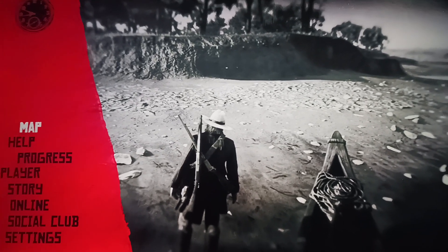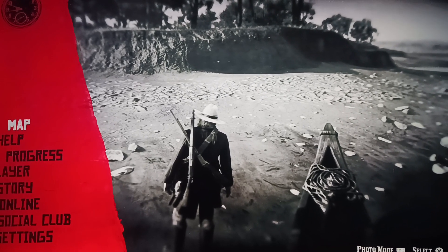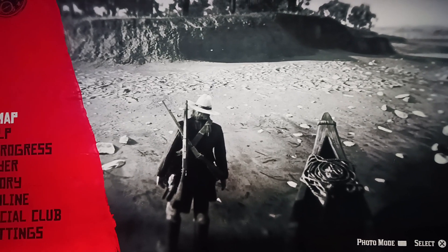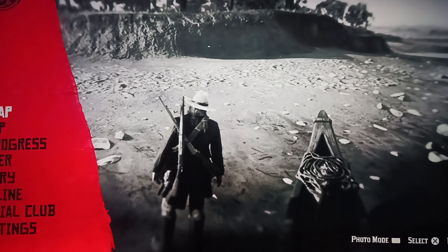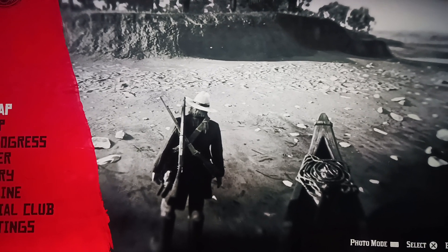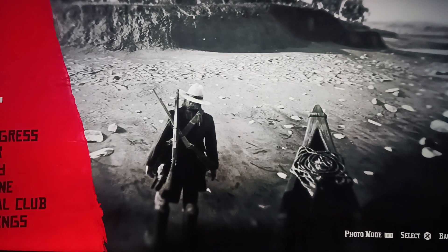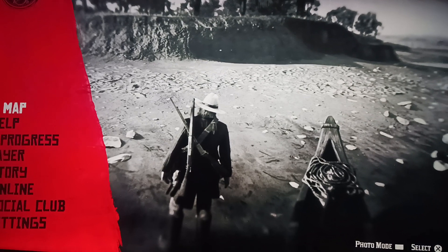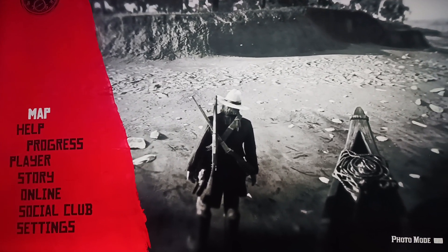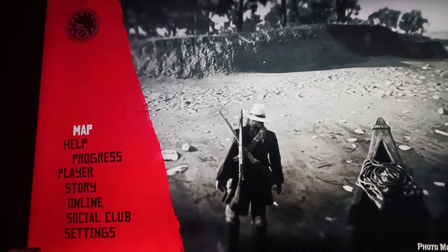Hey guys, it's me again, back with another video. Today I'm going to be showing you how to get a perfect iguana hide as Arthur in Red Dead Redemption 2. As John it's pretty easy because iguanas basically spawn in Blackwater — you can find them pretty much everywhere in that one area — but the problem is you can't actually get there as Arthur. However, there is another area where you can find them that you can access as Arthur, and I'm going to be showing you where that is right now.